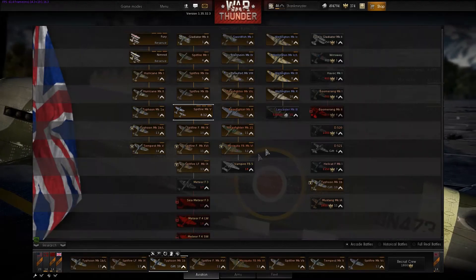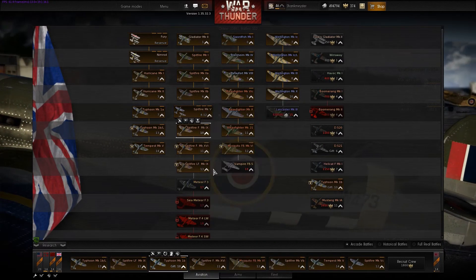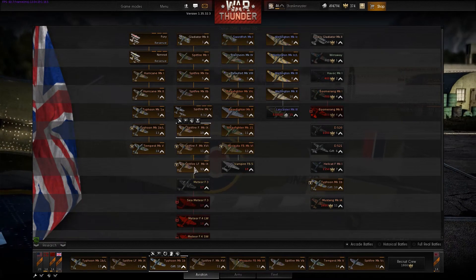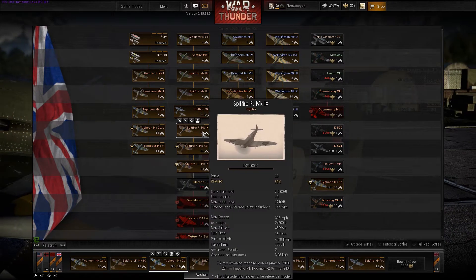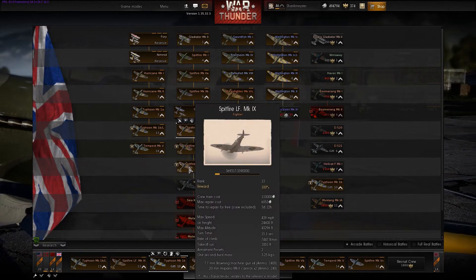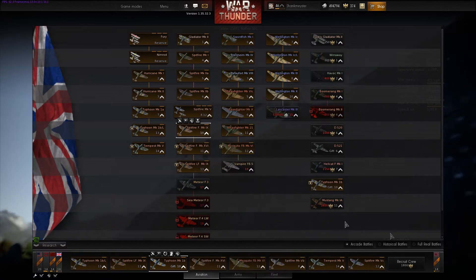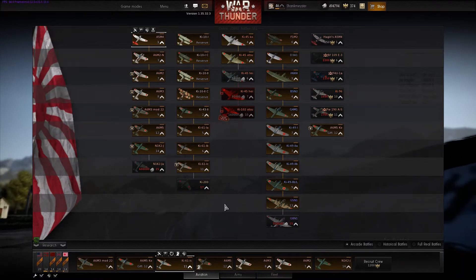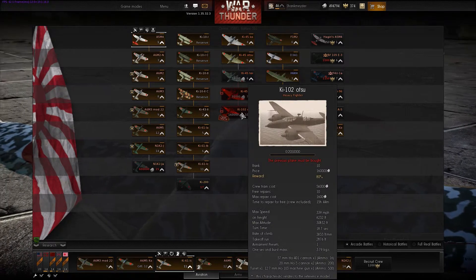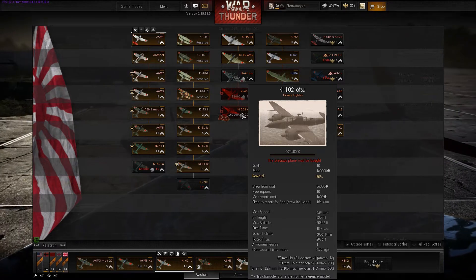There's a new Spitfire Mark IX — tier 13 Mark IX that was there before, and this new Mark IX is the F Mark IX early version with basically the same armament as the later Mark IX. I bought it but I haven't used it yet. The Japanese got the Ki-102 Otsu with a 57mm cannon, 16 rounds, and 2×20mm cannons.